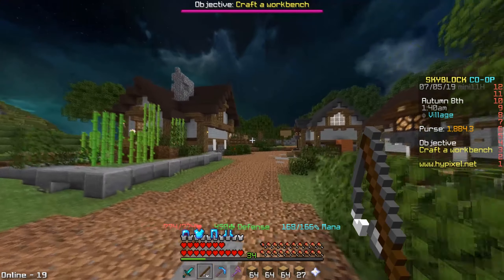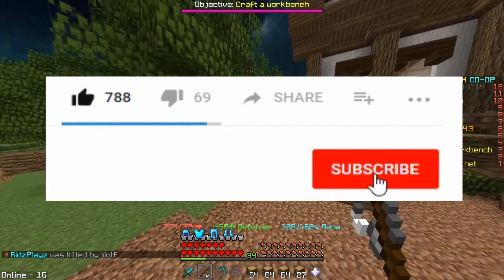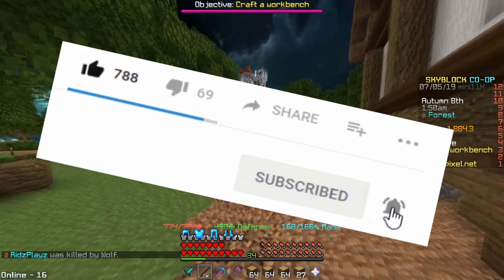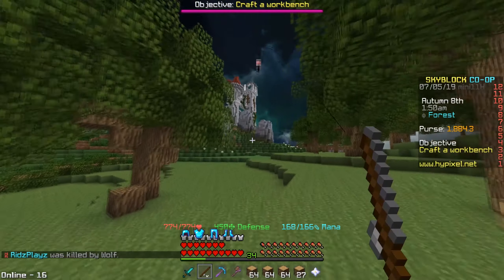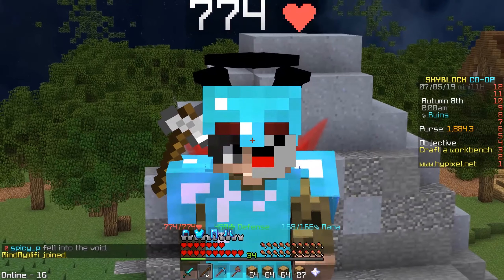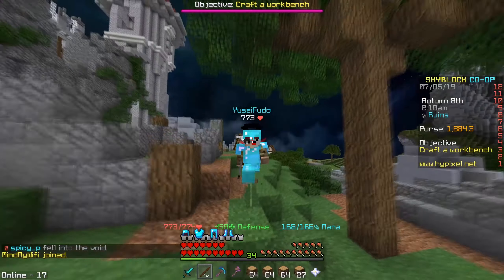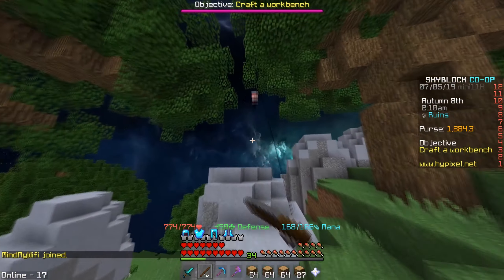Get yourself a Jungle Axe, go to the forest, and get some wood — that's how you do it. I hope you liked this video. If you want more SkyBlock guides or tutorials, subscribe and smash like. If we get 50 likes I'll make more SkyBlock guides. Leave a like, subscribe, and turn on notifications. I'll see you guys later, bye!